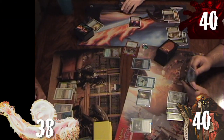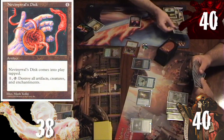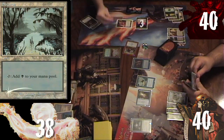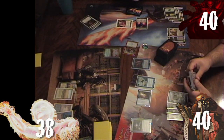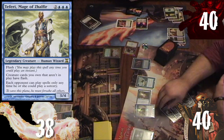Rob untaps, draws, plays Forest, then uses Cabal Coffers to cast Nevinyrral's Disc, leaving two mana up for Demonic Tutor, also getting a Swamp from Liliana. The Demonic Tutor finds Sorin Markov. At end of Rob's turn, Ronnie flashes in Teferi, Mage of Zhalfir.